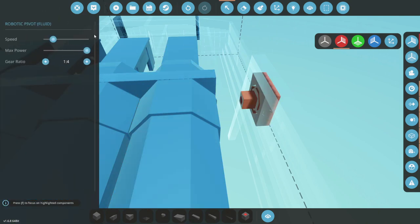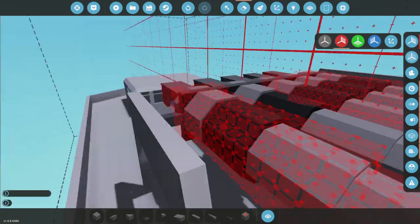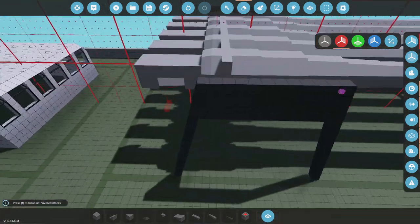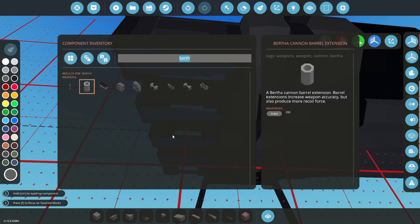There we go. We can then make this super strong — super powerful. Yes, super powerful as well. Awesome. That should work. So let's say we've got them like this. Pretty weird, but that's fine — it doesn't matter.